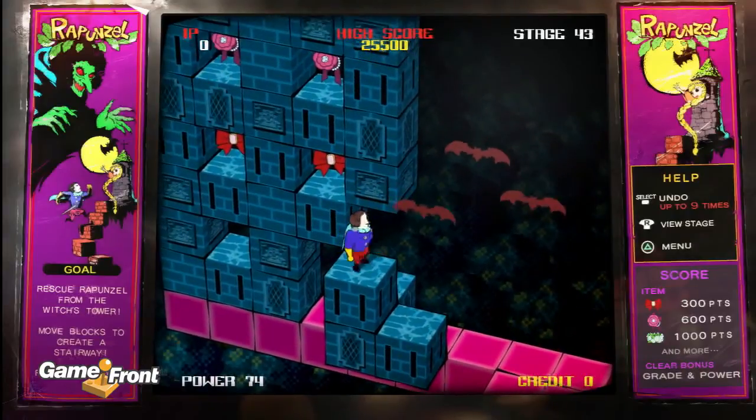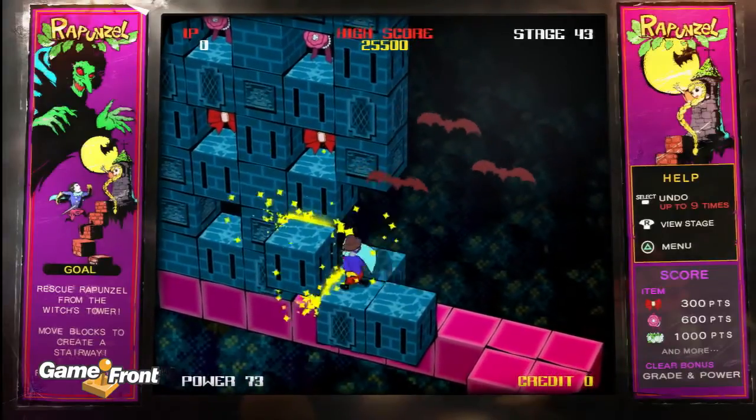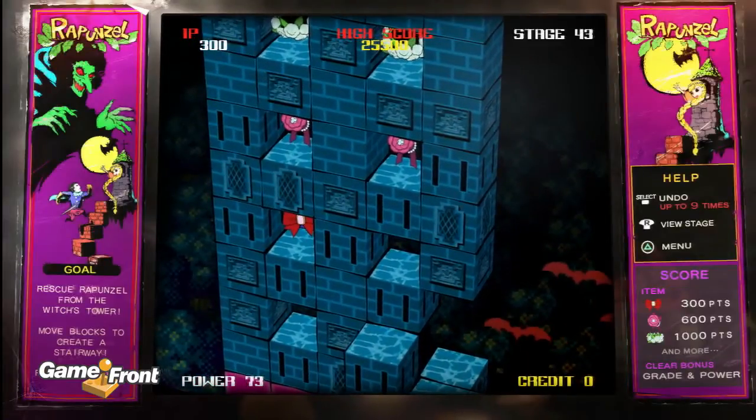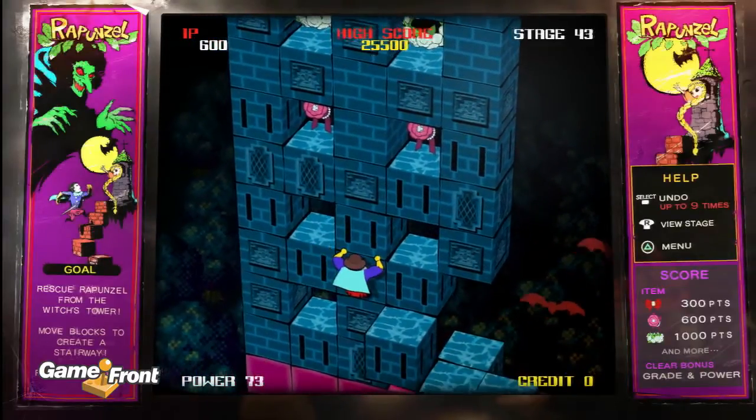We need to get them closer. And shove this so you can get the first red bow, and we're going to do a little climb around and get the other red bow. It's hard to navigate that.